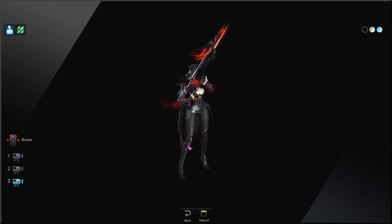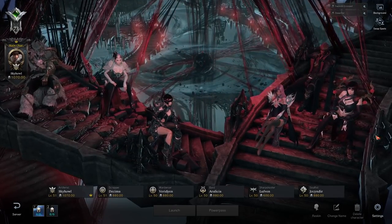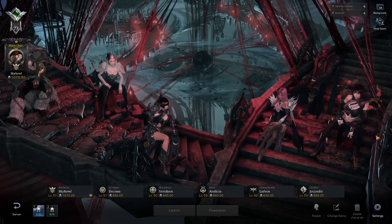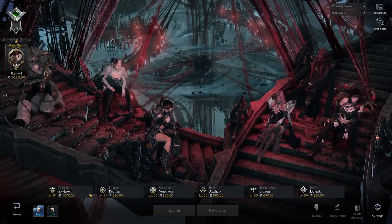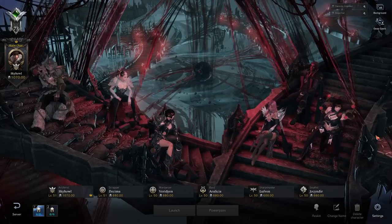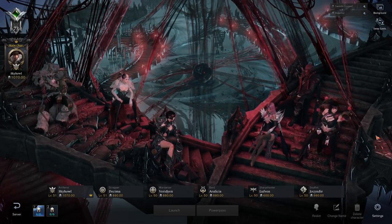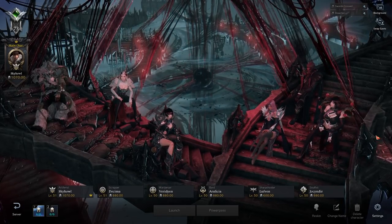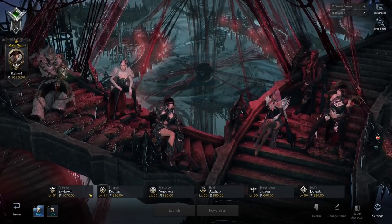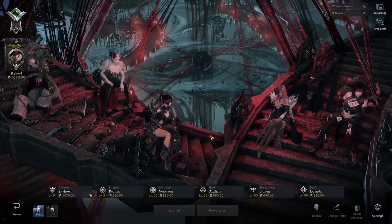I hope you guys really like this. Last thing — if you buy the full pack of the skin set, you'll get the Dark Omen background for your character select. This is what it looks like — this one blew me away, it looks amazing. It's a very dark, demonic, super crazy vibe to it. All the characters are sitting on the stairs as they go across. This wallpaper is locked per the account, so once you get it, you get it for your whole account — all your servers can get access to it. Generally the wallpapers are sold once and not again, so it's really cool.